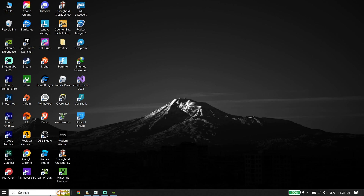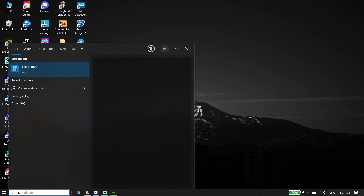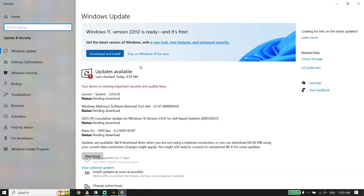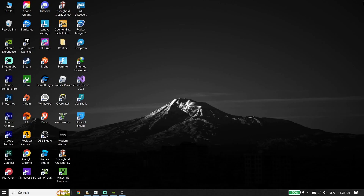Also make sure to update Windows. Go to the search box on your desktop, type Check for Updates, click on it, and update your Windows from there. That is the last solution to fix FC24 not launching, not opening, or not starting on PC.